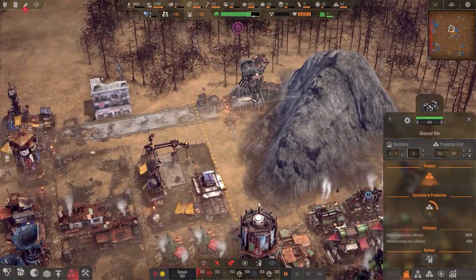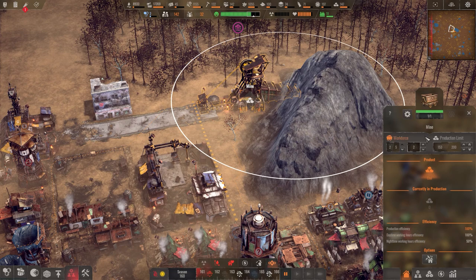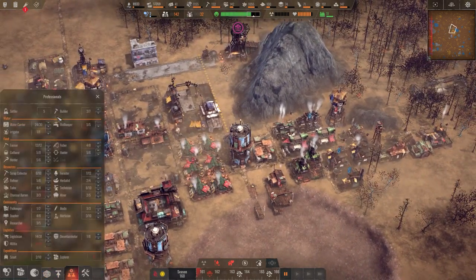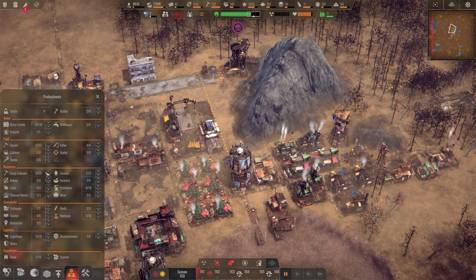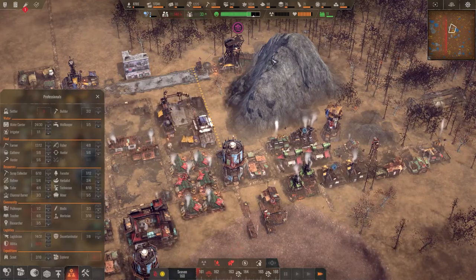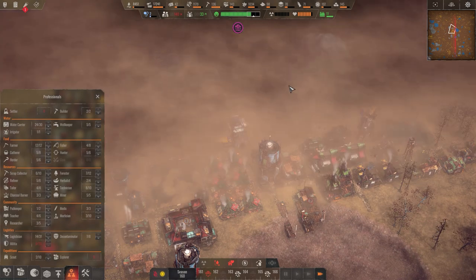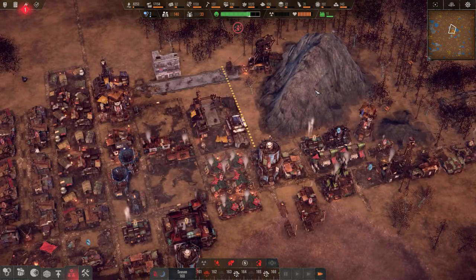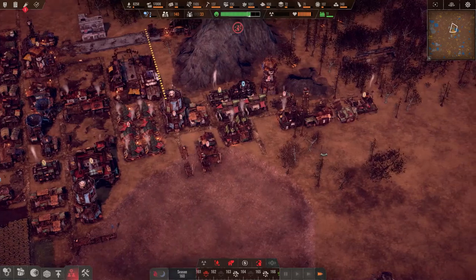Let's ditch the charcoal burners and be done with it. Wait — what's the max capacity of the coal? It doesn't look like it runs out — unlimited resources, awesome. I believe charcoal actually had a limit because you'd dig a big hole. Let's go ahead and kill these — it'll free up five people right away, who'll go into the mines. If something catastrophic happens we'll have other problems, but we'll see.